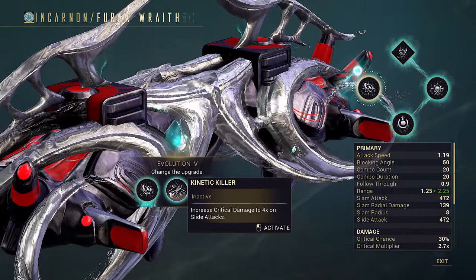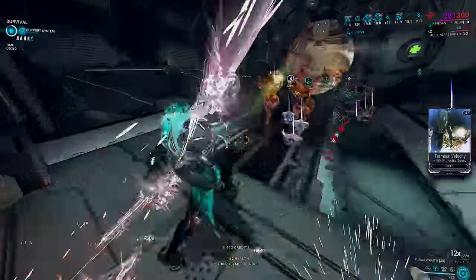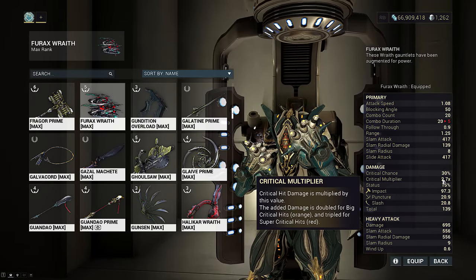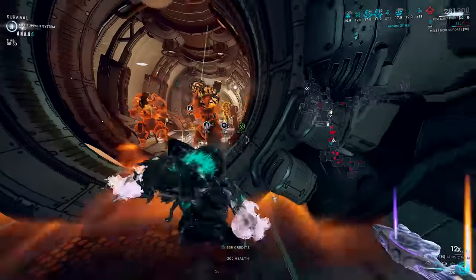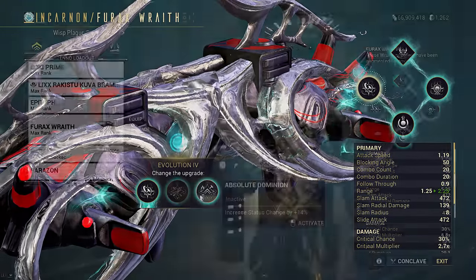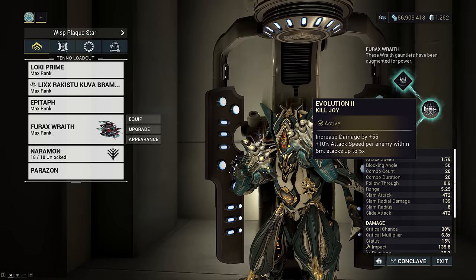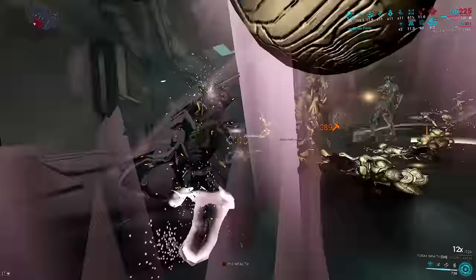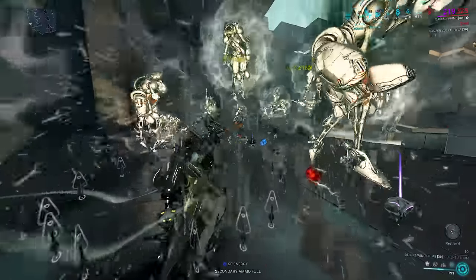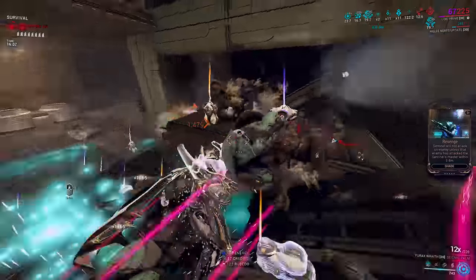About the fourth tree perk granting slide attacks 4x crit damage: we tested this extensively. It literally sets your base crit damage value to 4x, and your mods scale off this. Because Firax already has roughly 2.7x base crit damage, picking this perk only buffs your slide crits by a final 1.5x damage or so. While it is possible to spam slide attacks on Firax Incarnon due to this perk plus free plus 100% base damage, the slide hitboxes of fists are not particularly comfortable and you get noticeably more kills per minute on a traditional neutral melee spam setup.